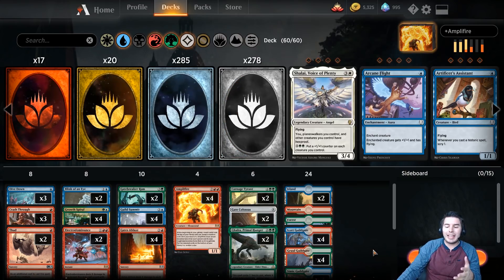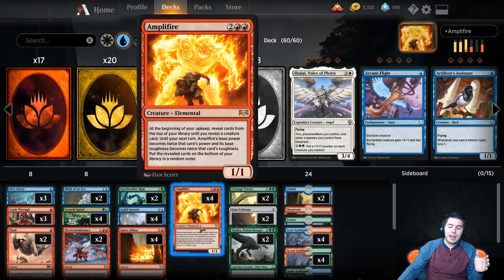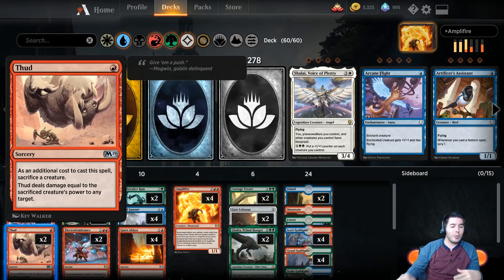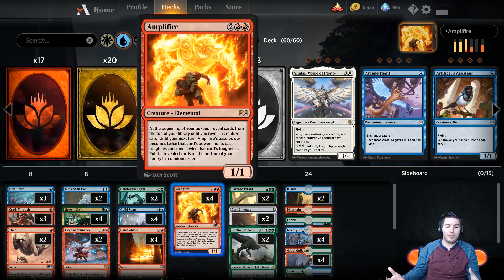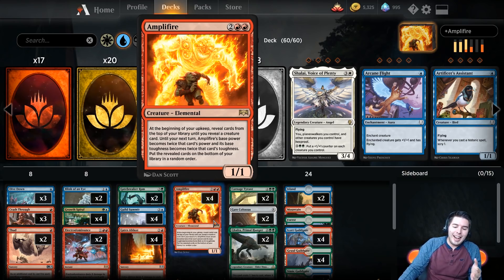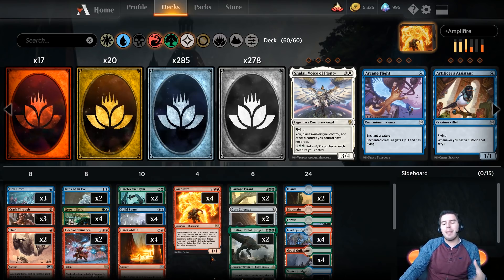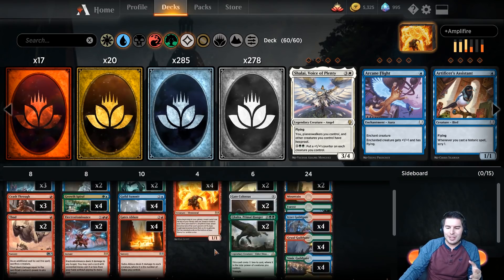We're playing a bunch of super fun stuff and we're playing Gates with this deck. The main thing we're trying to hit is if we can hit a Galta, this becomes a 24/24 and we can Thud in or swing in. We do have a couple of Crash Throughs to give this trample until end of turn, so we can be swinging in with a 24/24 creature and just win the game. The rest of this deck is trying to make that happen.